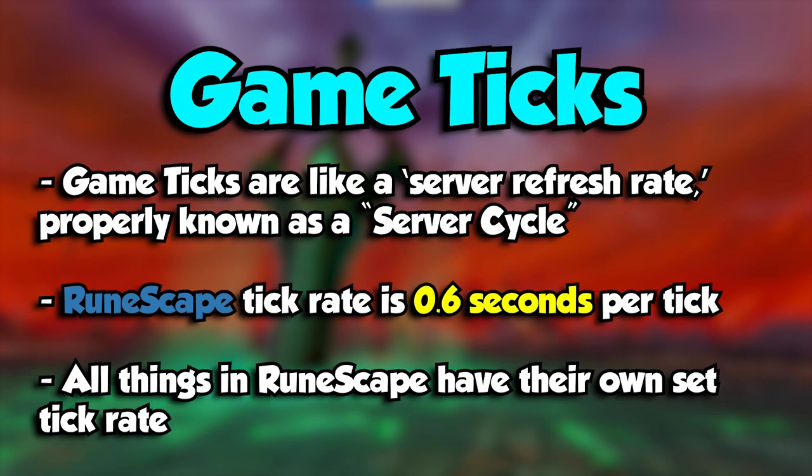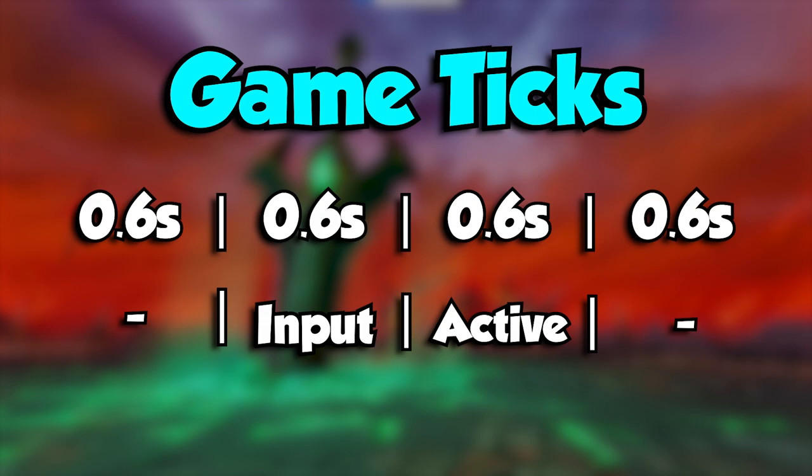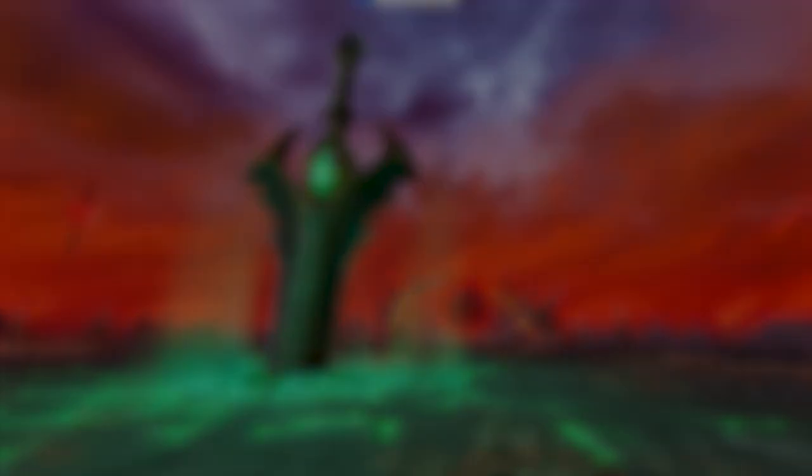Whenever you input a command, it won't immediately register in that tick, but will instead queue it as an input for the following tick. For example, if I press my keybind for the Deflect Magic curse in tick number one, it will become active on tick number two. That was a lengthy explanation, but trust me this is important for this guide and literally everything else in RuneScape.